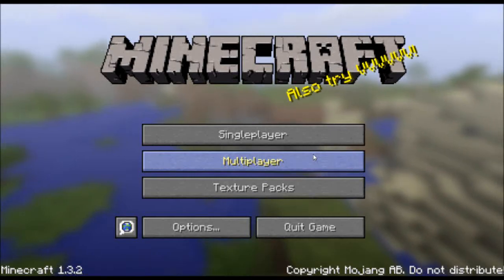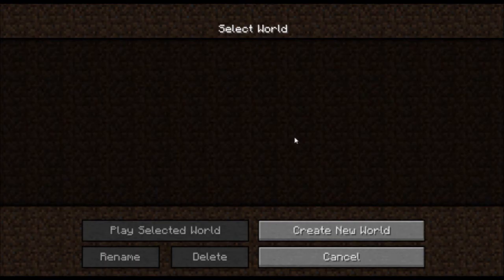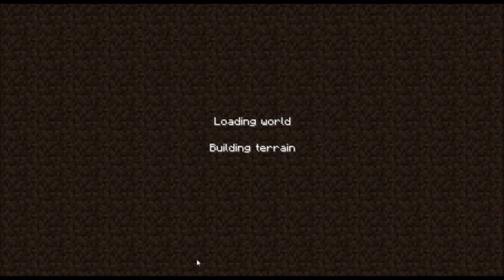Hello guys, what's up, it's me Justin from the Honey Badger team. Today I'm going to start a new series called the Minecraft Achievement Guide. We call the world 'achievement guide', just no seed, and then create a new world.